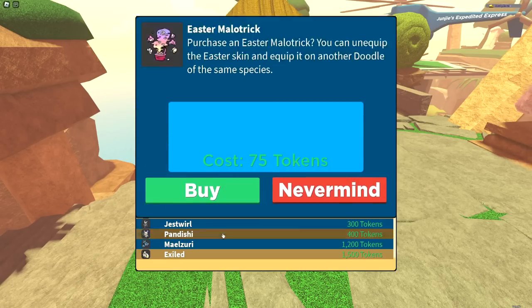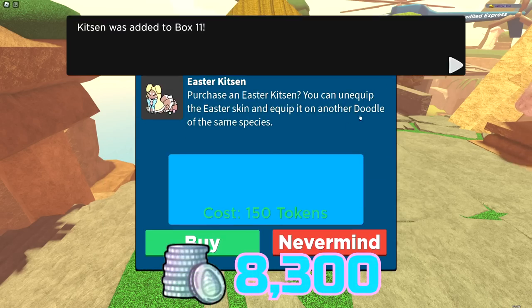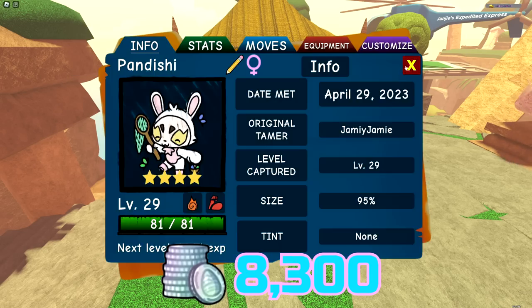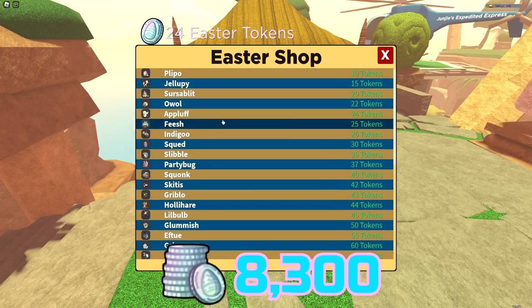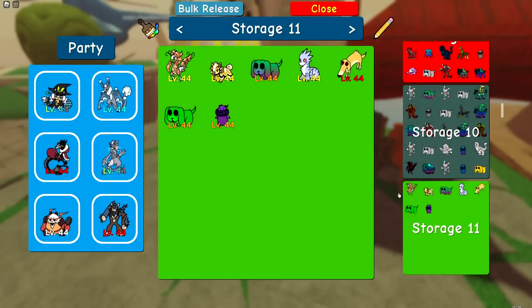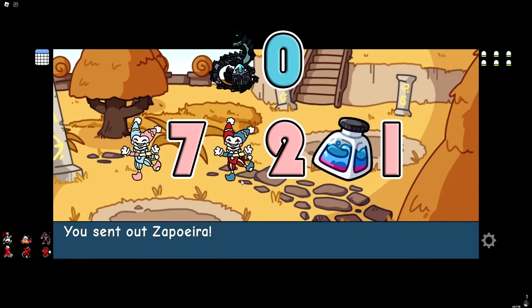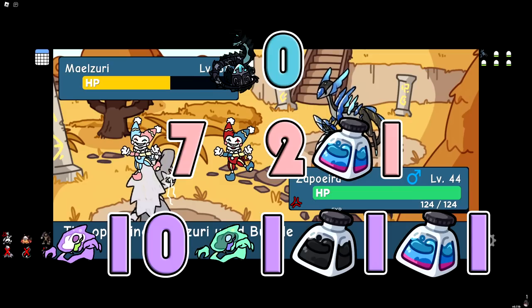Now let's go over the finds. First, Easter tokens — I've been calling them Easter coins this entire time. After all 100 runs, we got a grand total of 8,300 Easter tokens, which was more than enough to buy one of every Easter skin being sold. That left me with 2,224 Easter tokens as leftovers, so I bought an extra Exiled, Tandishi, Jistful, and Adpluff. For the rarest doodles: we didn't get any Easter Koryu, unfortunately. For Jistful, we got 7 normal, 2 misprint, and 1 Easter tinted. For Reliconus, we got 10 normal, 1 misprint, 1 normal tint, and 1 Easter tinted.